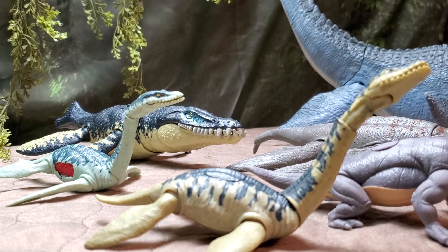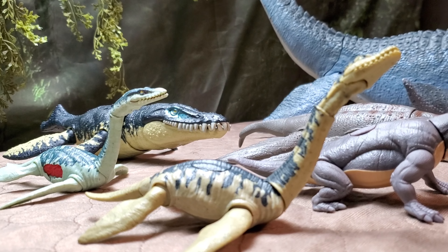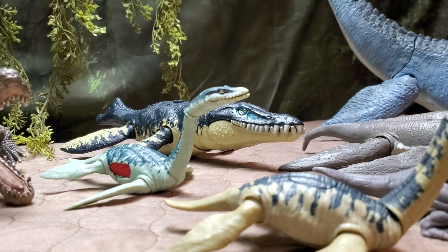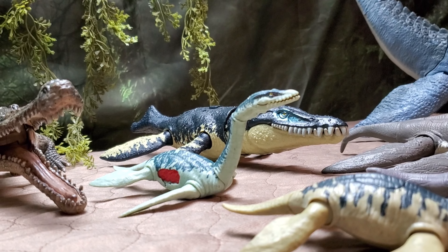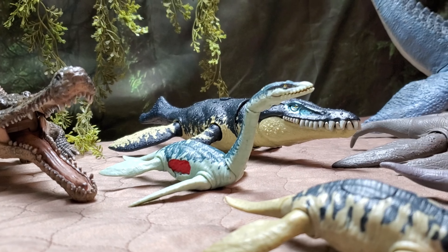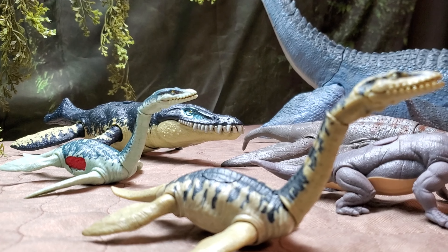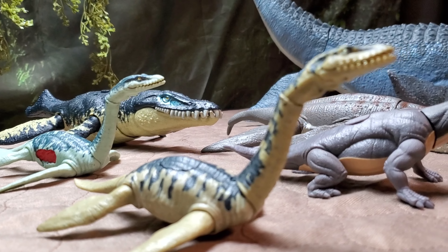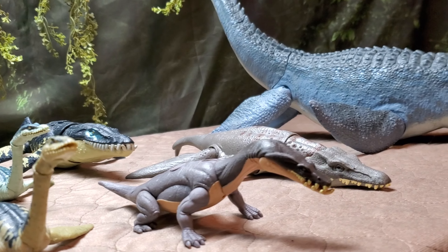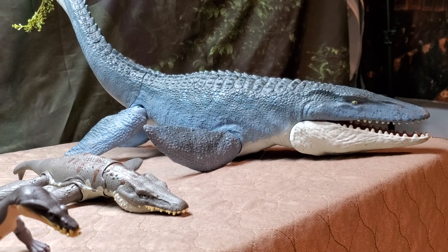Next we have the battle damage Plesiosaur and the Savage Strike Plesiosaur. Both are really nice. I like the battle damage one more for its blue, more aquatic-looking color scheme. The Savage Strike isn't too bad, but you've got to go with the classic. I remember back in the day that blue one was such a pain to track down, but thanks to some international friends we managed to get it.